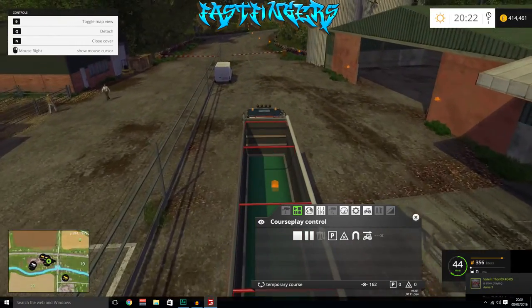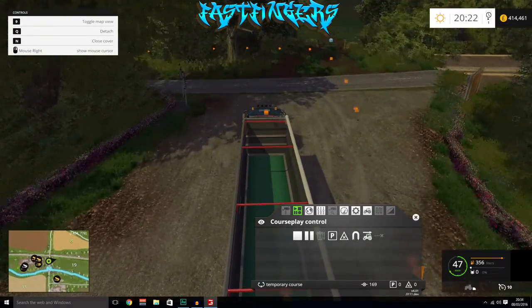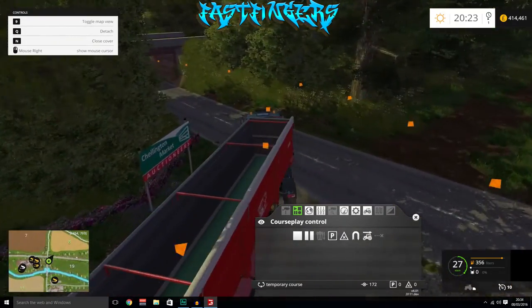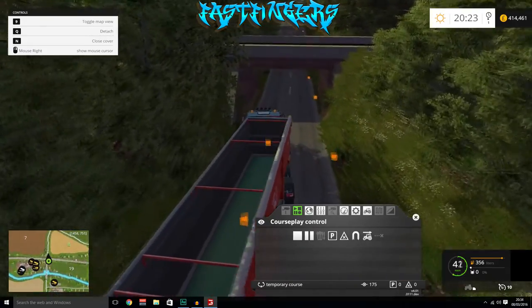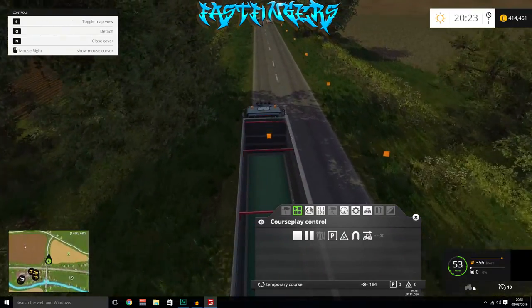The main thing about doing this with Courseplay is that you do have to start the truck underneath the refill point, otherwise it just doesn't work. The first waypoint has to be the refilling point.